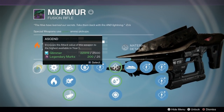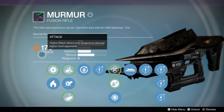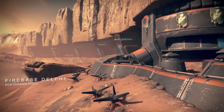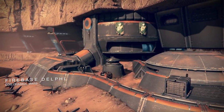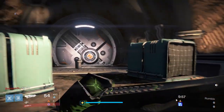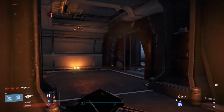I know that auto rifles aren't my favorite. I haven't really run one in a while, but real quick, boost that up to 170 light and then we'll be ready to get into Rumble. Alright, Fire Base Delphi — this is not going to be bad actually. I think I'll just stay inside most of the game, try to use the Murmur. I know that thing's going to be pretty deadly just so long as people start rushing me. That's usually how I use my Fusion Rifles. It looks like we got a pretty decent spawn too. I'm going to try to hold on to my special ammo for as long as possible.